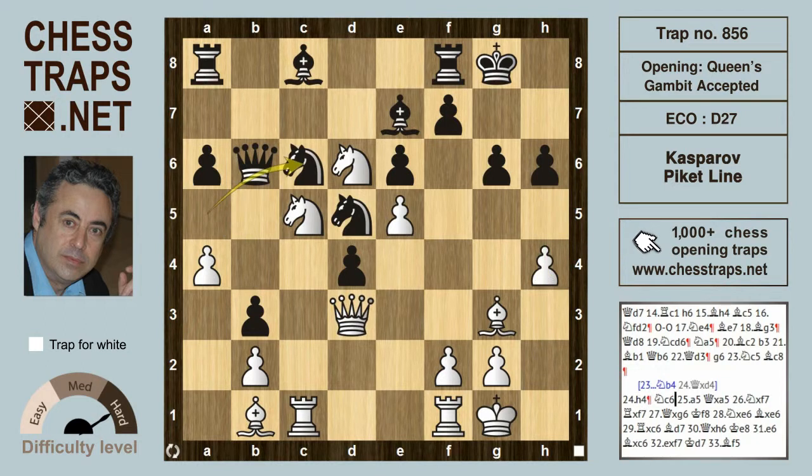After knight c6 by PK, a5 first hits the queen — and we can smell sacrifices in the air here. After the queen takes on a5, the queen is being removed from any defensive duties. Now Kasparov finishes off the game sweetly with knight takes on f7.